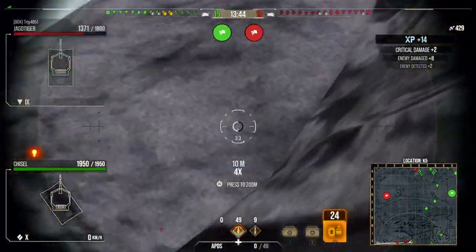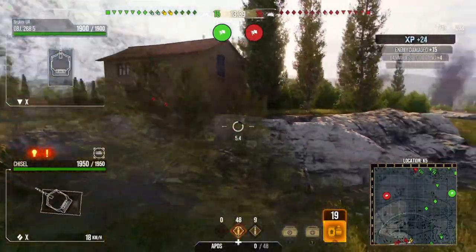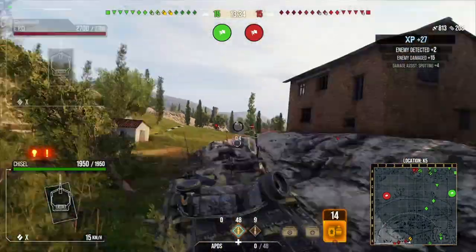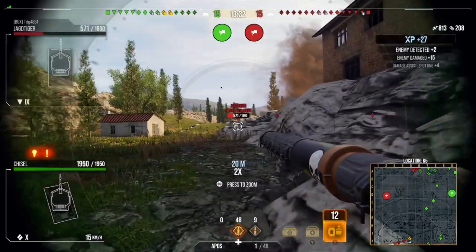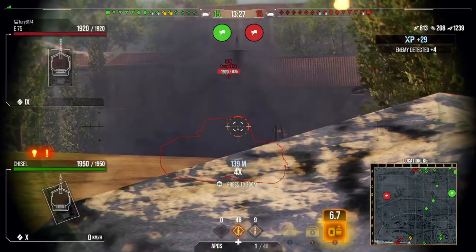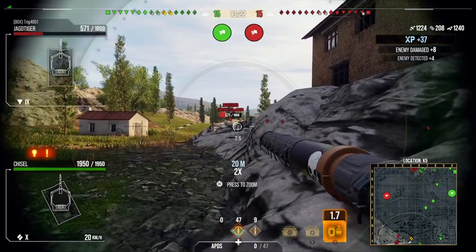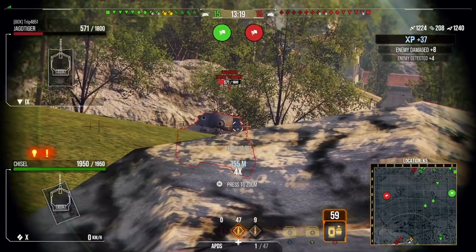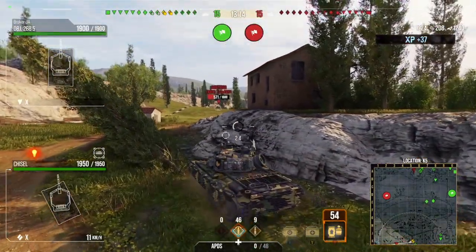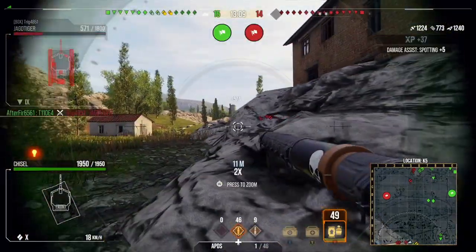We get one lovely shot into the Jagdtiger there for the lower plate — damages his engine but he repairs it — and then we get a nice one for the side hull there. It does have decent penetration on the standard APCR rounds: 270 pen on the standard rounds and then 310 penetration on the premium APCR rounds, which I am using because it is filthy. We're trying to get another shot in through the side hull there but because of the angle I wasn't able to penetrate it and I also didn't want to expose myself too much.